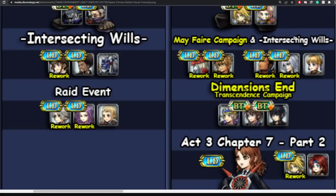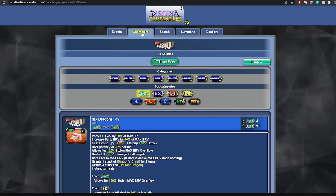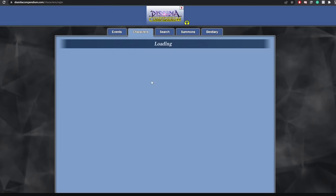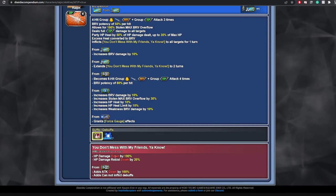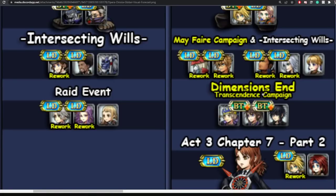Rajin finally gets his LD weapon and rework, and Kadash returns with a rework and LD. Rajin's LD ability I would highly recommend — it inflicts a debuff of 100% HP damage down, basically making it so the enemy will not deal damage to you, plus HP damage resist down by 20%, a 100% attack down, and the enemy cannot inflict debuffs. Very good as a call ability and very convenient for some of the Shinryu fights.